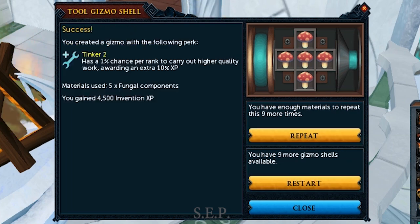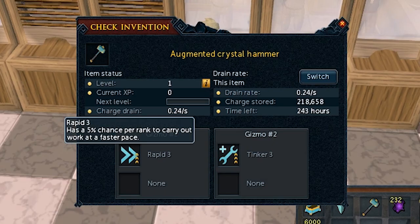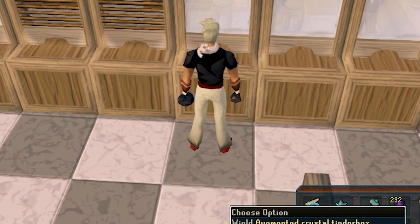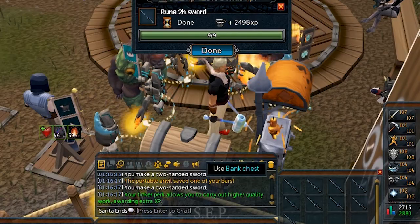Some of you may ask, why not use clockwork? Because clockwork is really expensive — you have to disassemble Dwarven cannons. But for fungal components, it's really dirt cheap. You can get 4 components for every Ganodermic boot or glove you disassemble, and they cost about 20k at current prices.